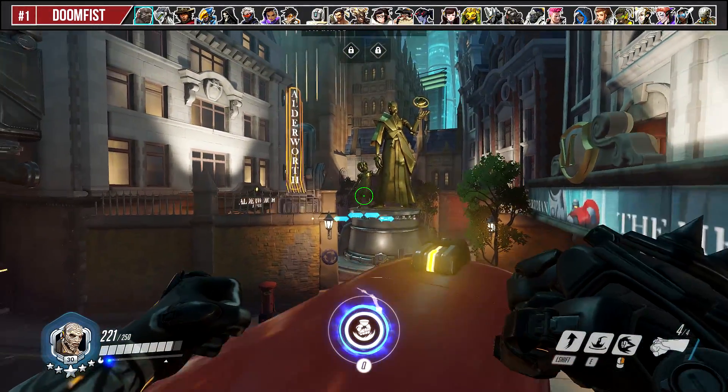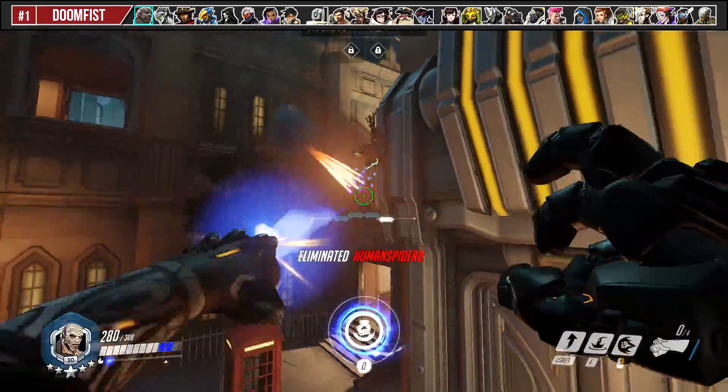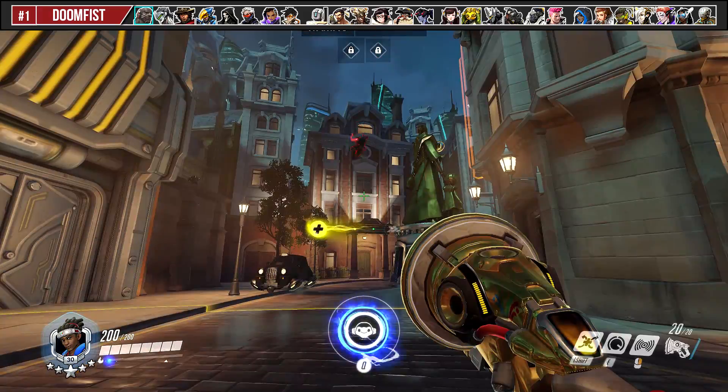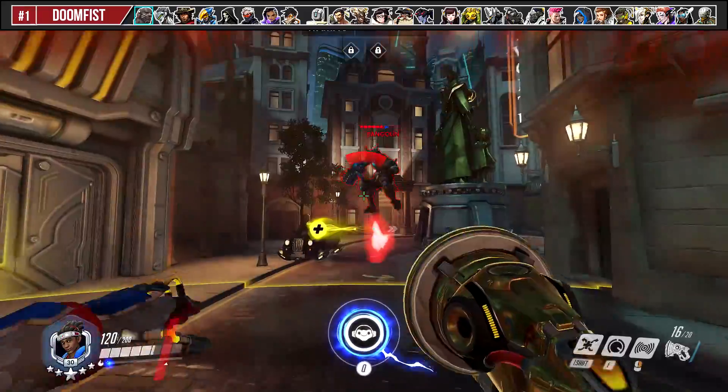Most Doomfists perform their damage combo by using Seismic Slam into Primary Fire, then an uppercut. If you boop just before he touches the ground during his Seismic Slam, you can deny the entire combo. If you do it too early, it won't work.